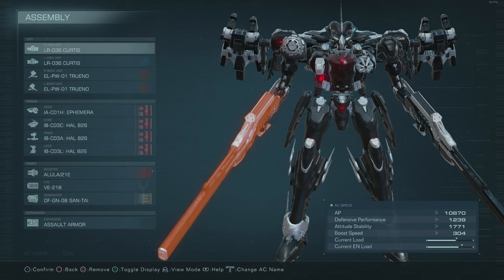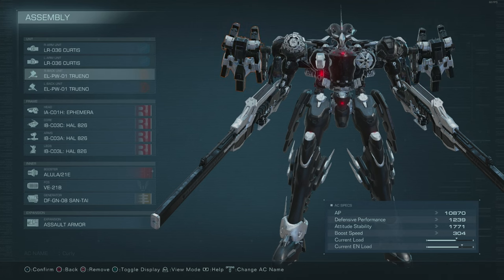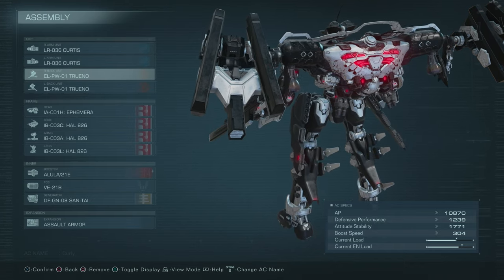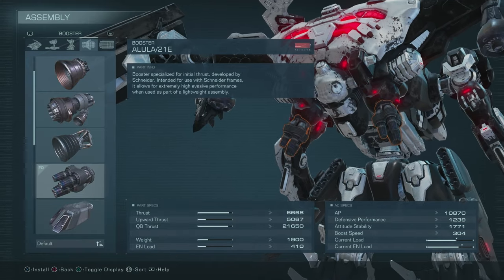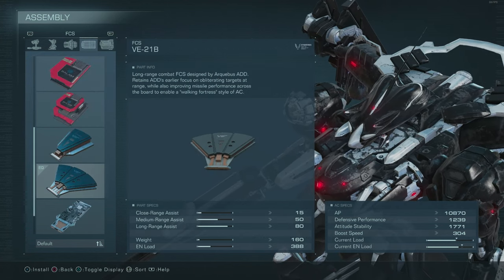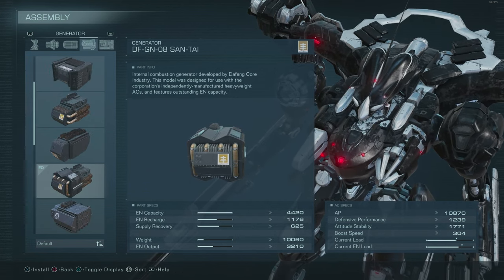For the right and left arm, we have the Curtis — duh. For the right and left back units, we have the True Nose. These things are going to further help you dominate that long and mid-range playing style. For the mech, we went with a bipedal medium-weight build. For the inner parts, I went with the Alula Booster — I personally just like this. For the targeting system, we are going to be rocking the 2-1-B for that medium-range and long-range assist. And finally, for the generator, we went with the Santai.